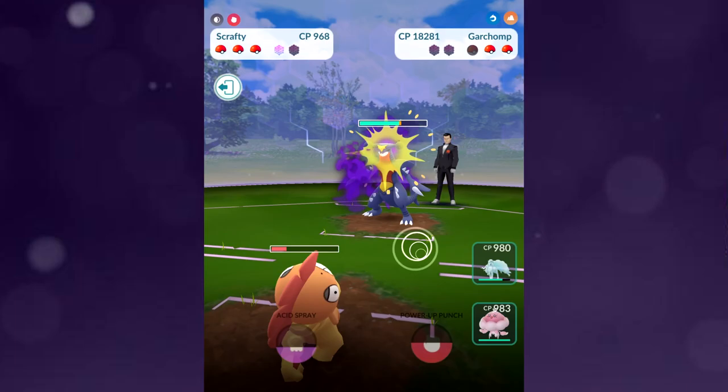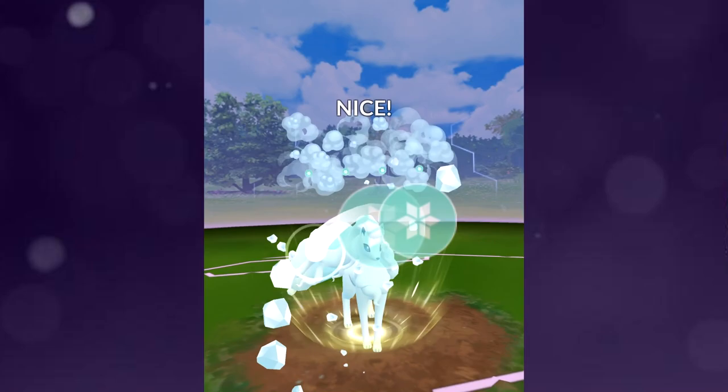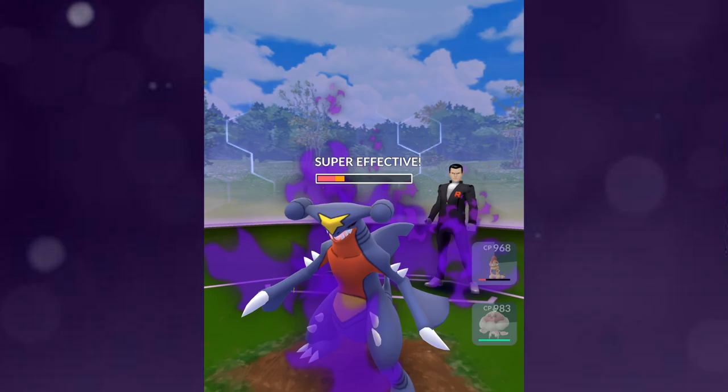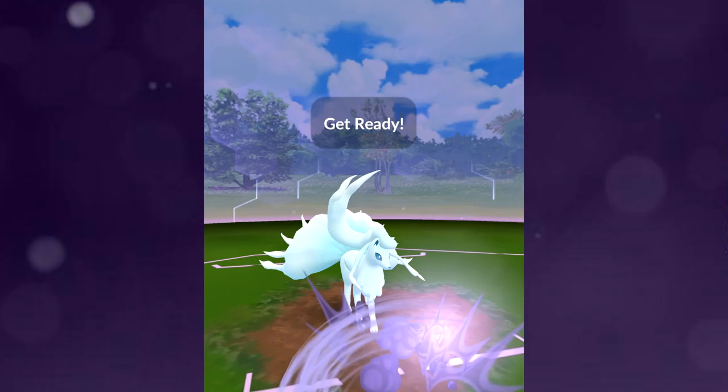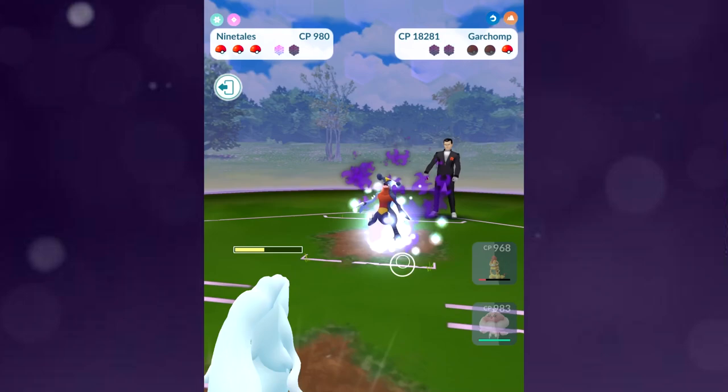With Scrafty, we're just chaining Power-Up Punch as much as we can. We also used Acid Spray when Garchomp came in — not very effective, but that doesn't really matter. What we were looking for was the debuff. The benefit of using a charge move — whether it's Team Go Rocket using it against you or you using it — is that they're going to stand still for about three seconds. That's valuable time. You want to be over-generating energy for that charge attack, so even if you have enough energy to fire one off, if they're standing still, don't fire it yet.